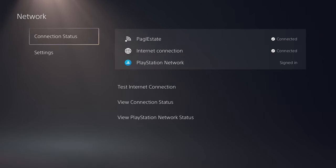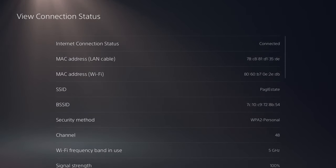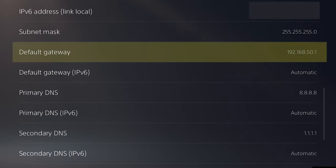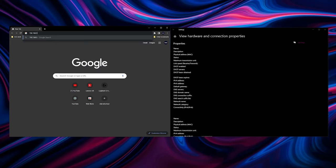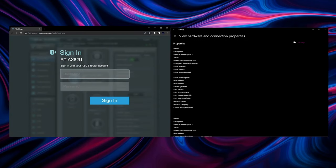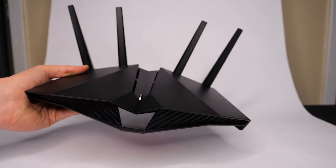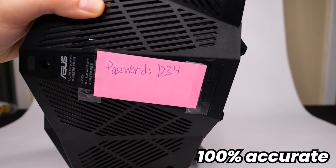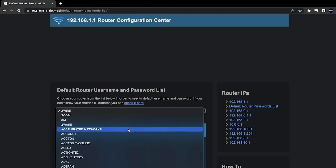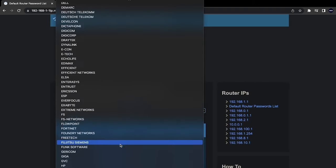To view the default gateway address, go to the network settings on your PlayStation 5, select View Connection Status, and scroll down to view the default gateway IP address — write it down because we are going to need it in just a second. Once you have your default gateway, go to a web browser on your phone or computer and type it into the search bar. It should take you to a page where it'll ask you to log in with a username and password. If you've never changed the default settings on your router, you can usually view the default username and password on a sticker on the bottom or side of the router, or you can check online by typing in the model number.